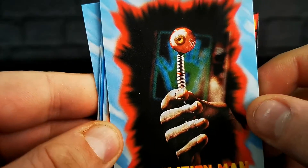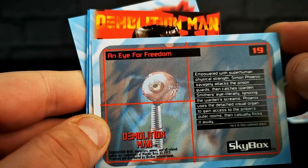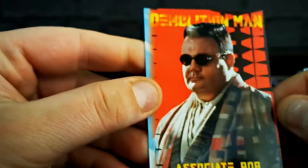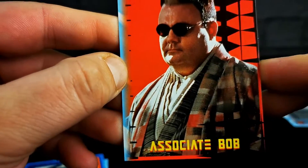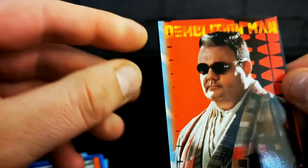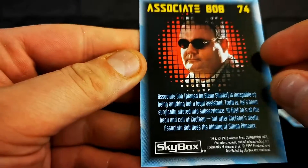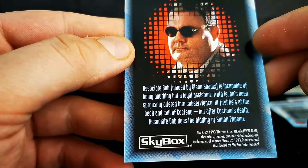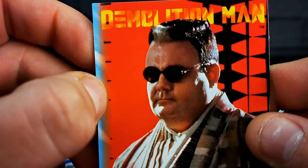It's an eyeball — fantastic. An eye for freedom. Associate Bob — I've got no memory of this character at all. And just like Dennis Leary's character, it's badly cut out. It's only bordered on one side this time, doesn't go all the way to the bottom. Associate Bob, played by Glenn Shaddix, is incapable of being anything but a loyal assistant. The face of loyalty.